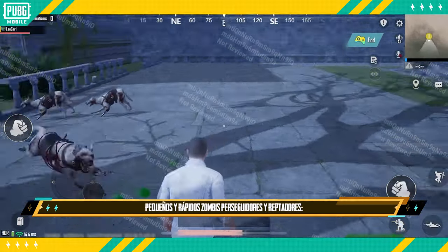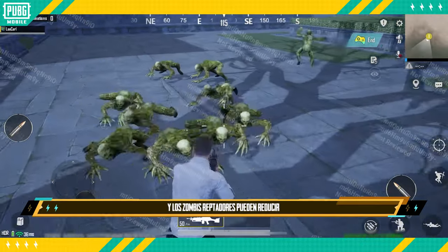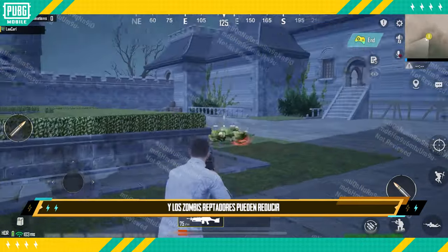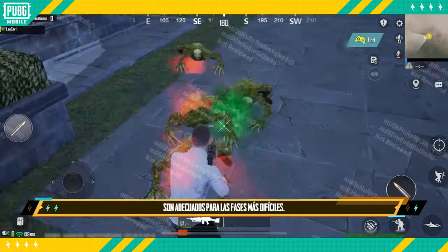When encountering spewing zombies, you need to be cautious and maintain distance. Small and fast enemies include zombie hounds and crawling zombies. Not only are they difficult to hit, but crawling zombies can also reduce the player's movement speed and deal damage upon contact. These are more suitable for different stages.